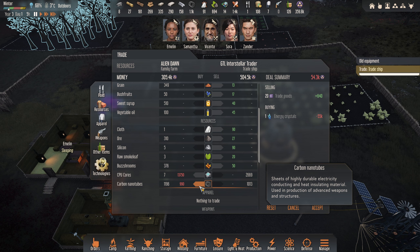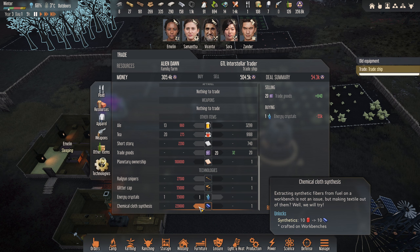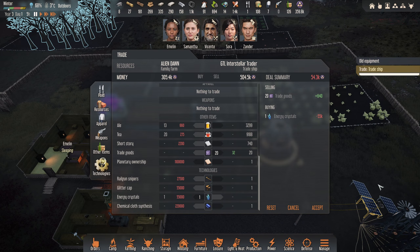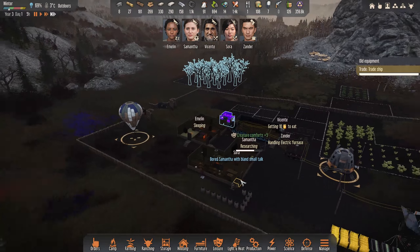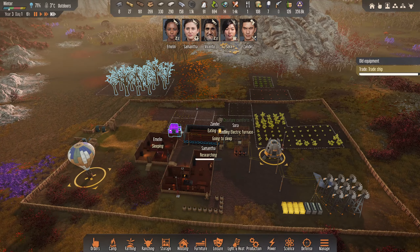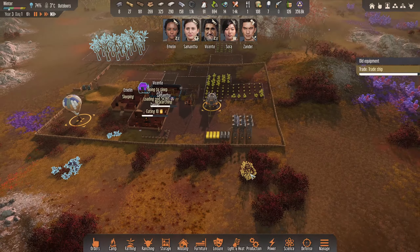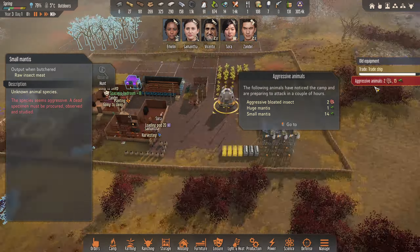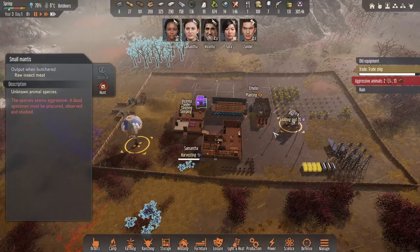I don't think there's anything else we want. I wanted some electronics. We can buy nano tubes off them as well, though they're quite expensive. We're getting the energy crystal here. I might get the chemical cloth - 220 though, that's quite expensive. Let's just do that. That's frustrating - I was hoping for electronics from those guys, but hopefully the next one will have some. We'll hopefully get on the wine production again soon. Oh, we got an aggressive attack over here - they're fine, it's all the way over there. Well done Sora, she's loading the pot up.